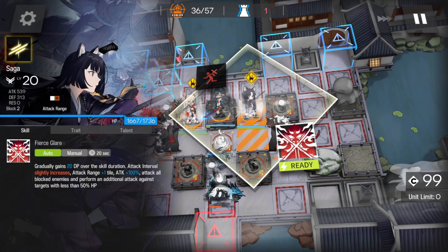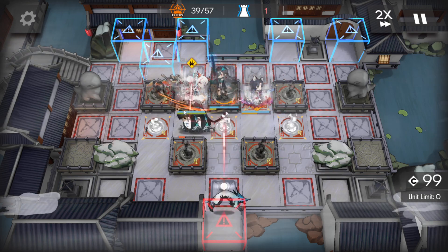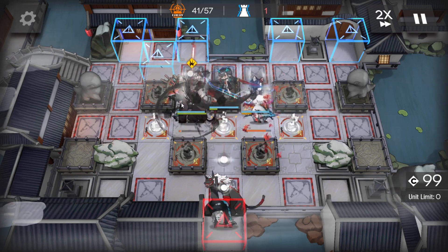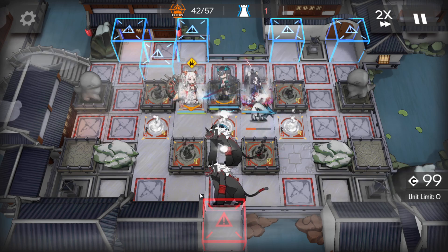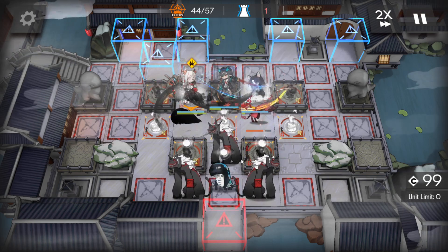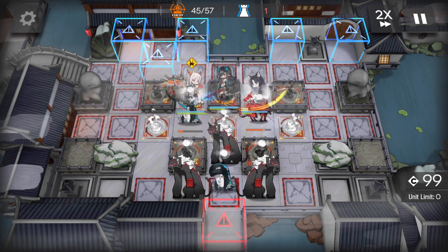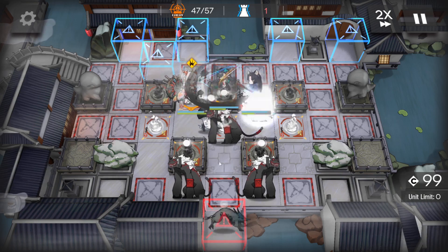I will use Saga's skill here just to get rid of these enemies. They all went over to Nian anyway, so it's not a huge issue. These three will get up to Nian though, so once these three walk up to Nian, we will use her skill just to get rid of them and to keep Nian alive.